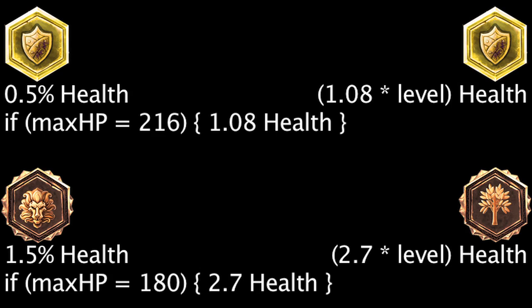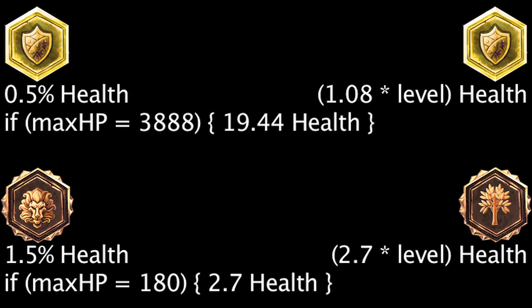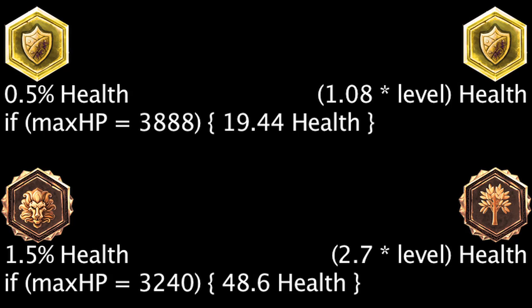One should note: no champion will have less than 420 maximum health at level 1. If a champion has 3,888 maximum health at level 18, a percent health seal will grant as much health as a scaling health seal. If a champion has 3,240 maximum health at level 18, a percent health quintessence will grant as much health as a scaling health quintessence. It is impossible for a champion to reach either of these values at level 18 from base stats alone.